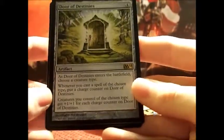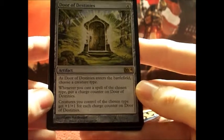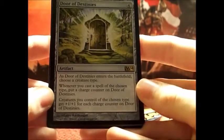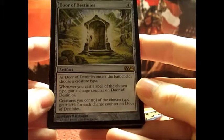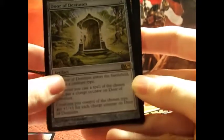And Door of Destinies — as Door of Destinies enters the battlefield, choose a creature type. Whenever you cast a spell of the chosen type, put a charge counter on Door of Destinies. Creatures you control of the chosen type get plus one, plus one for each charge counter on Door of Destinies.